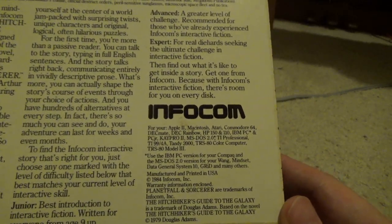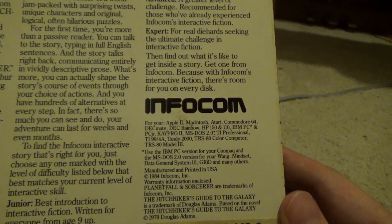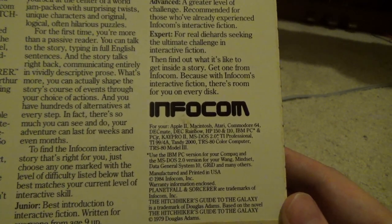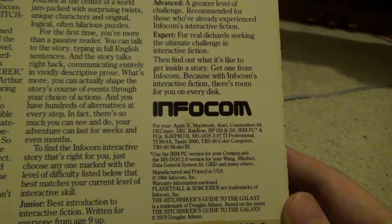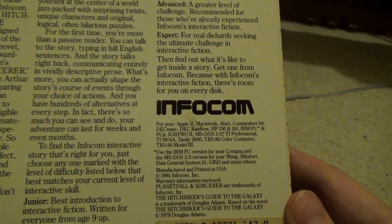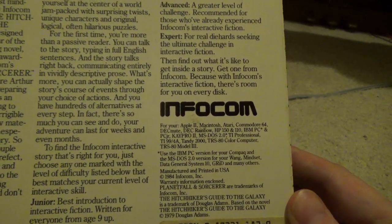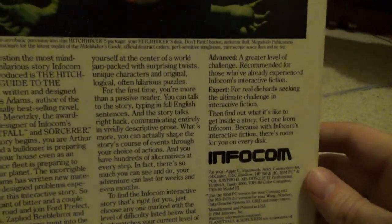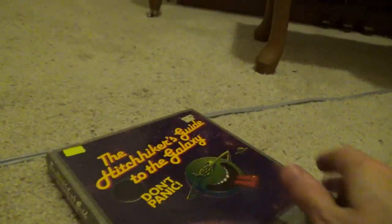1984. There's the back — for your Apple II, Macintosh, Atari, Commodore 64, Deckmate, Deck Rainbow, HP 150 and 110, IBM PC and PC Junior, KPro2, MS-DOS 2.0, TI Professional, TI-99-4A, Tandy-2000, TRS-80 Color Computer, TRS-80 Model 3. Use the IBM PC version for your Compaq, and the MS-DOS 2 version for your Wang Mindset, Data General System 10, Grid, and many others. And they had like a little blush version of the Cosmic Cutie there, interestingly enough. So, there you go — 23 minutes of looking at this whole game box.